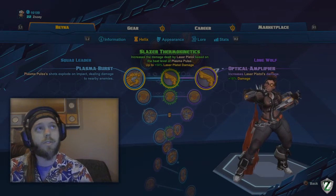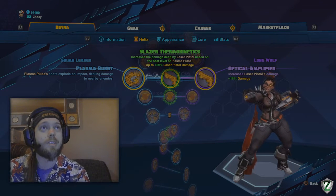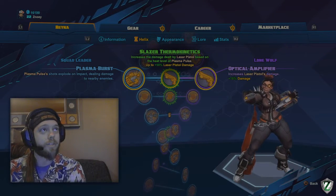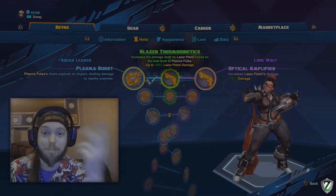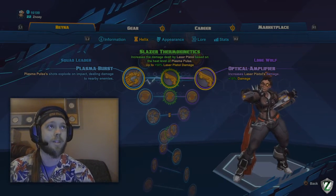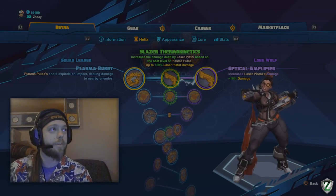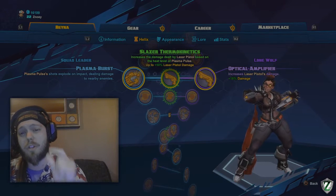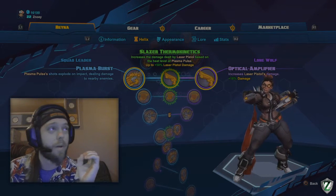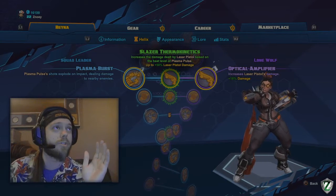For the third level, if you don't have the mutation, pick Optical Amplifier. But once you get the mutation, Slazer Thermokinetics is amazing. In the early stages of the game, you'll drain out your plasma pulse and build maximum heat, so your laser pistol will then do much more damage. The combo at level 3 is to let homing plasma pulses obliterate their shields, then finish somebody off with one clip of your pistol. Squishier characters like Miko or Thorn can be outright killed at this stage.